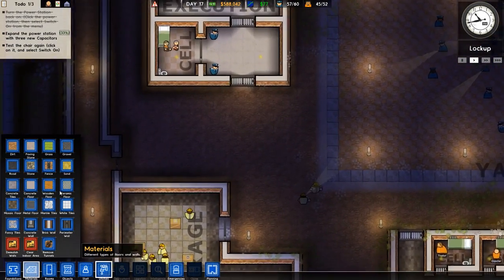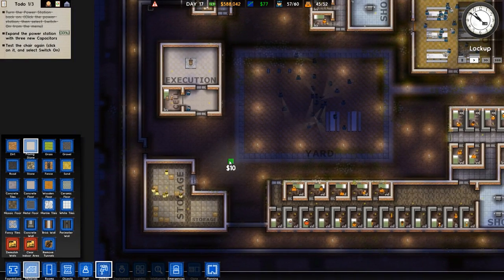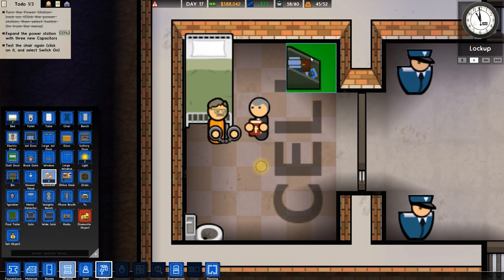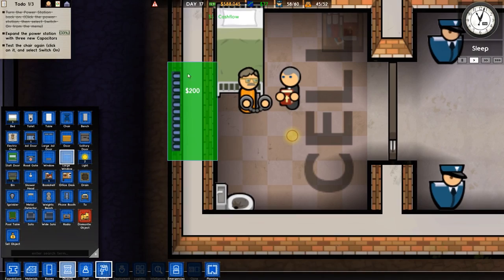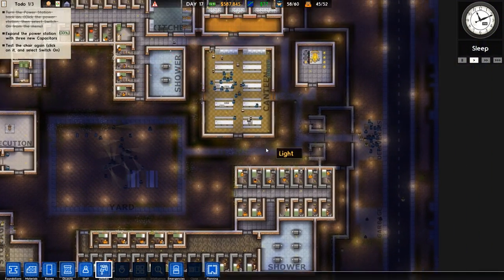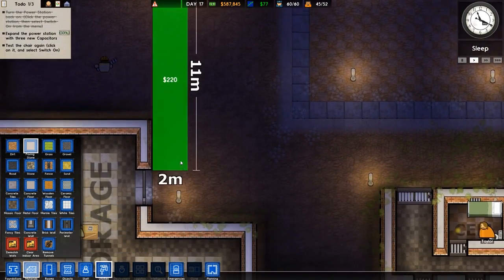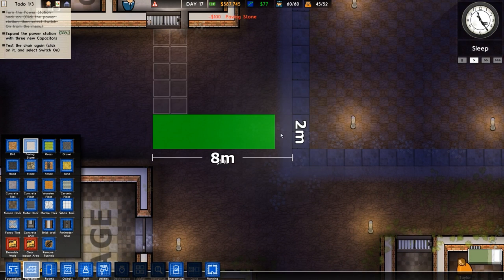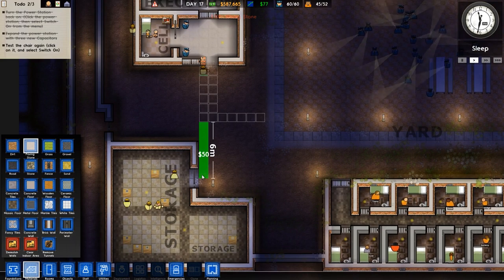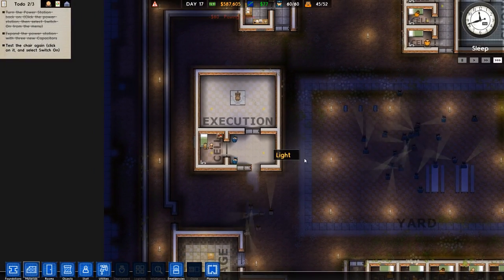I didn't even fix the cell - I should make it a bit nicer. Let's give him a bookshelf so he can read if he wants to. And let's give him a large window to see freedom one last time - though there's a wall right there so it won't help much, but it'll give some light. I'll wait for the capacitor to be built.